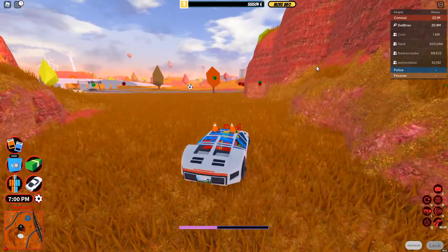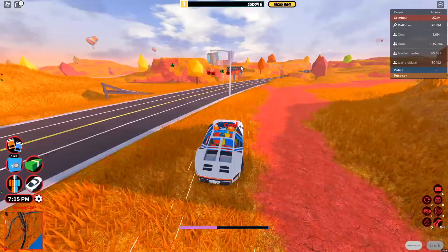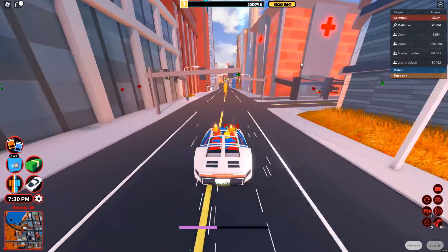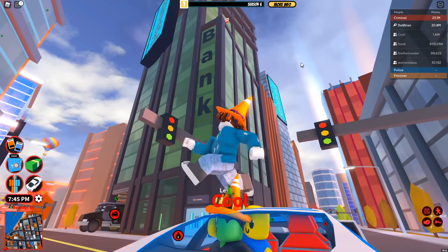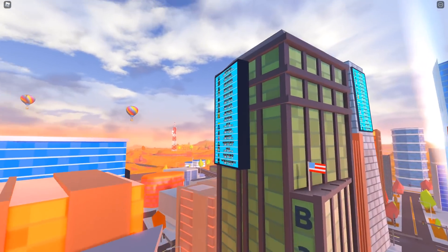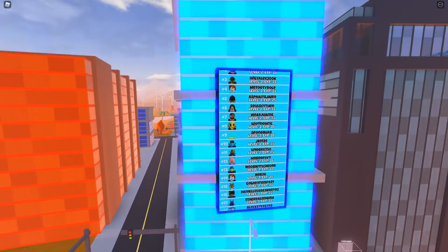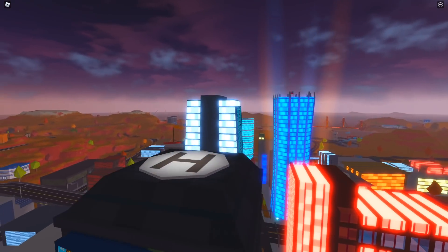Not gonna lie, the leaderboard placement looks really off. The one at the bank doesn't look right — there are so many leaderboards in the city. It doesn't fit the bank at all. Asimo, if you're watching, please don't have that there. The leaderboard over here kind of fits, and the one over there fits as well, but the rest really doesn't.